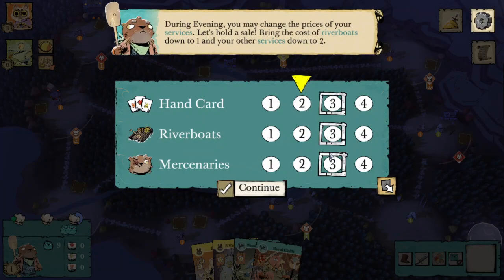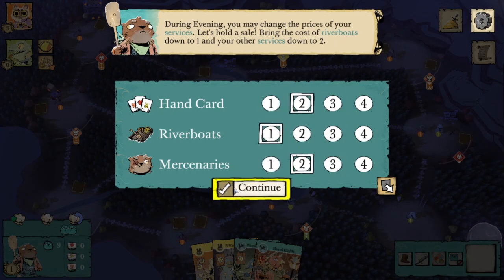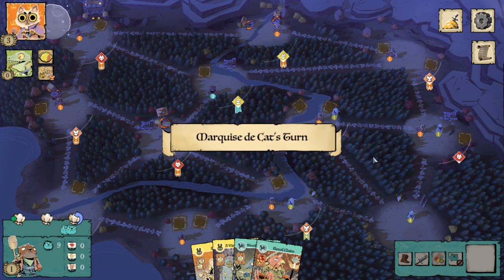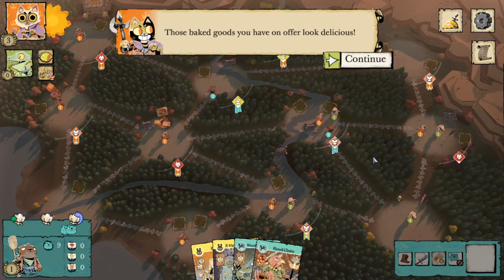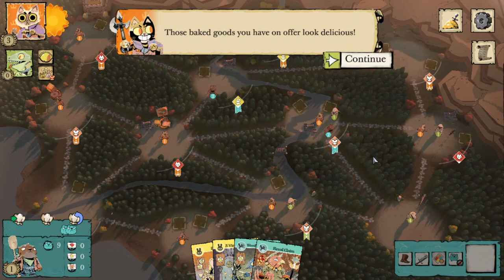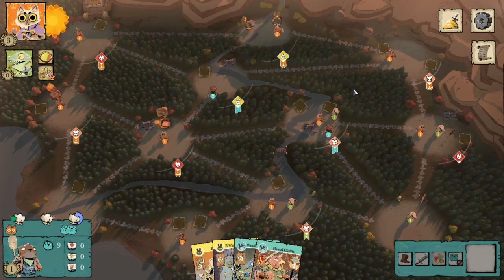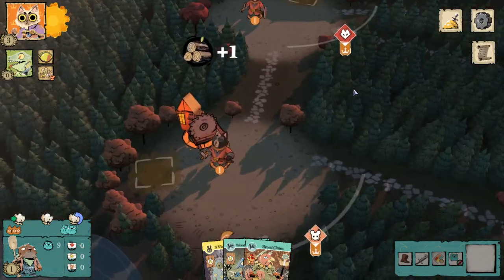The downside is we have to commit funds; the upside is we can draw as many cards as we want whenever we want. During evening you may change the prices of your services. Let's hold a sale — bring the cost of Riverboats down to one and the other services down to two. In just a bit when we look at the River Folk faction board, I'll explain why you should almost never set any of your service prices to one.